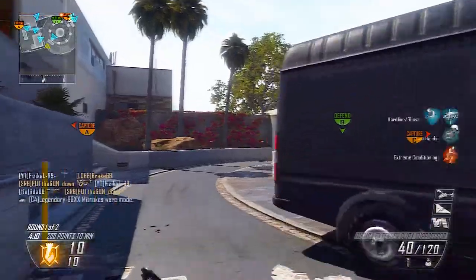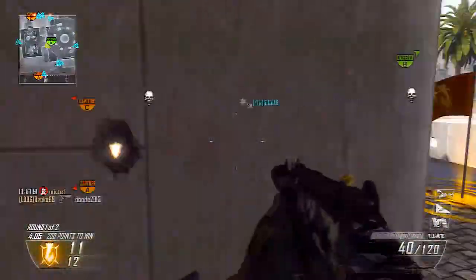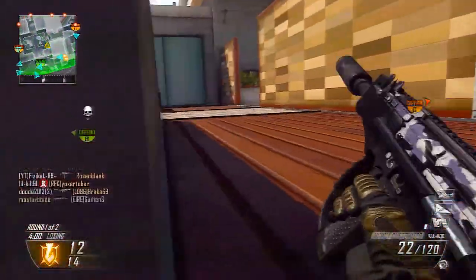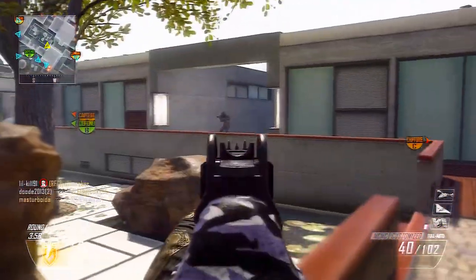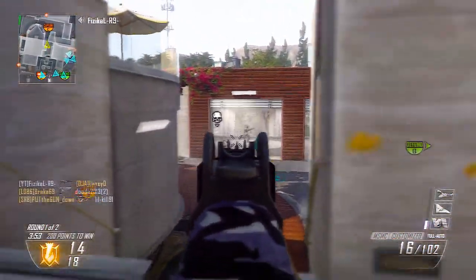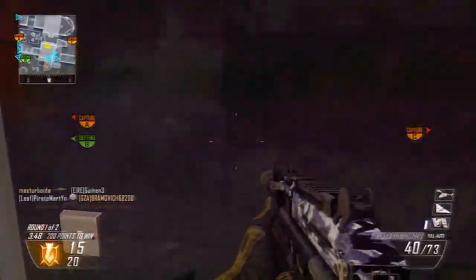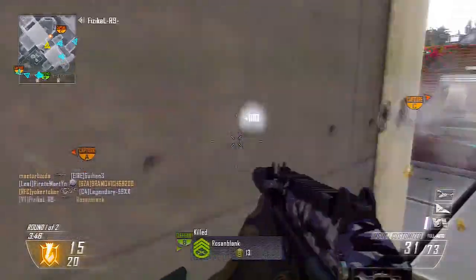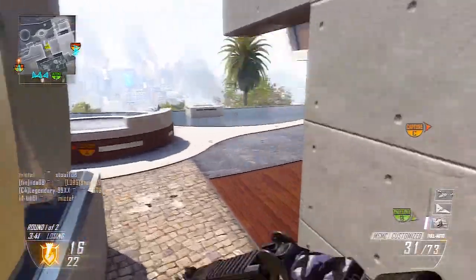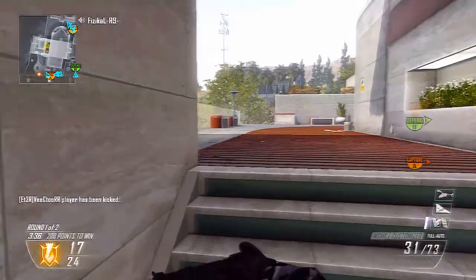High-scoring of course, but let me just get into the loadout I'm running in this game. Starting with the perks — the first perk I'm using is Ghost, and I've picked Perk Greed to allow me to have an extra perk in the first slot, which is Hardline with Ghost. That may vary in certain game modes or maps — I might want Flak Jacket and Ghost.